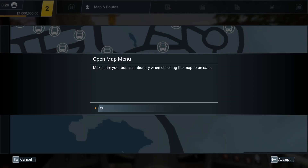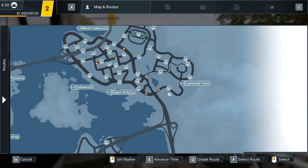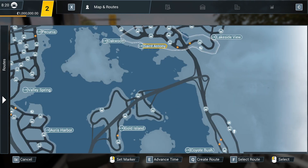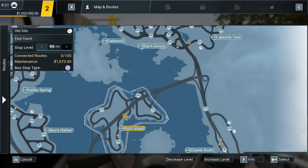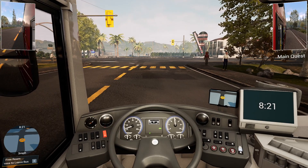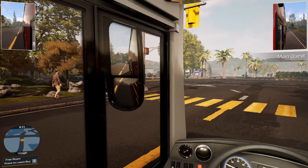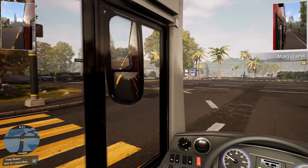Let's open up the map and set a waypoint. We're far away. Let's go to this island. I can create a route. Let's just drive and see where the road takes us. We need to find a bridge — I think there's the bridge, so just follow this road here.